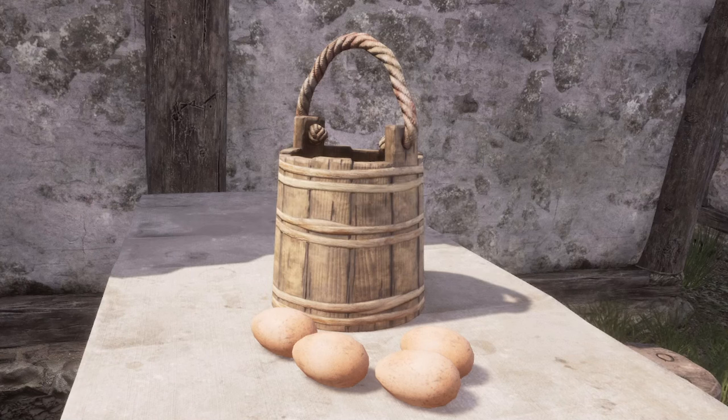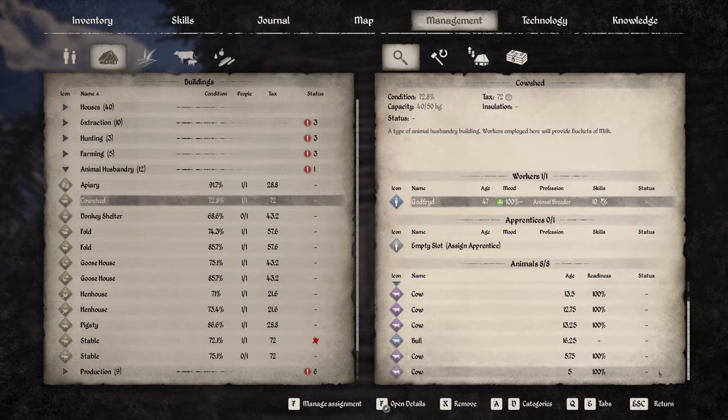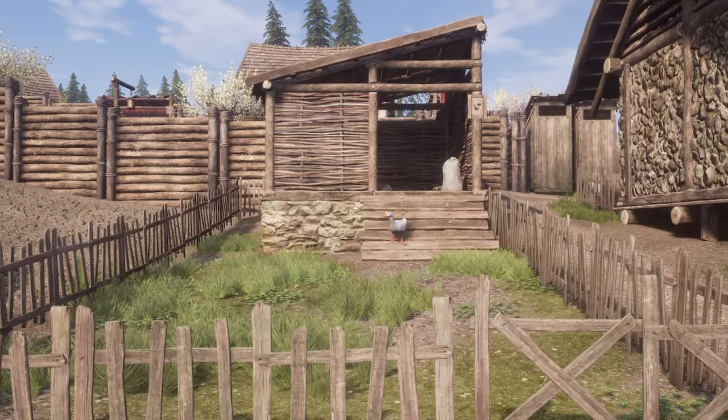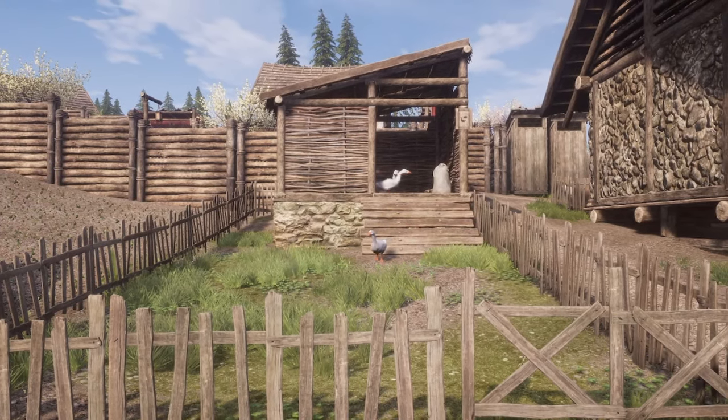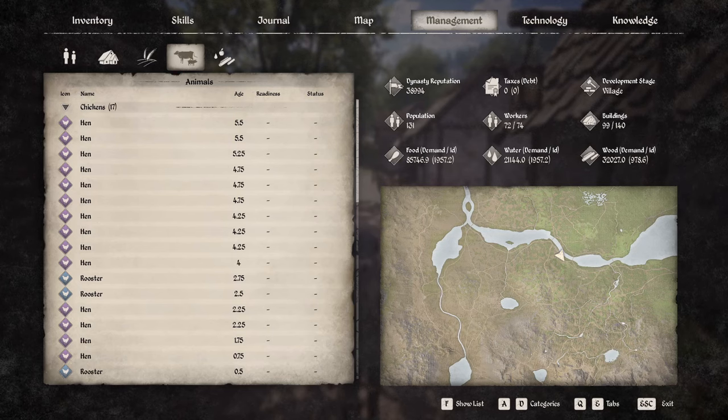Tip 10 is about milk and eggs. Male chickens and geese will not produce any eggs, and male goats and cows won't produce any milk. So once you've filled up these animal pens, consider harvesting or selling off any males you have if you have more than two, and restocking on females for extra resources.